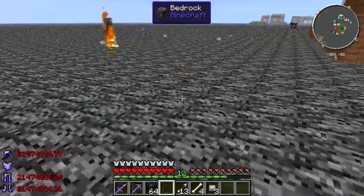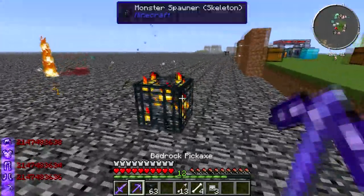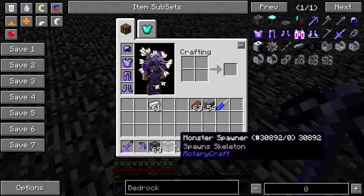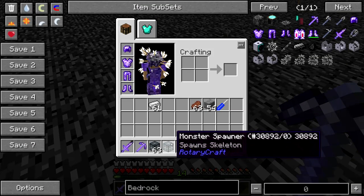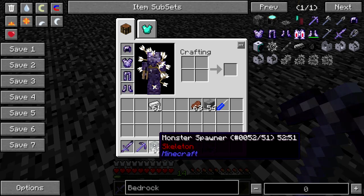Spawners. I like this about the bedrock pickaxe — I don't think it's too broken — but you can actually pick up spawners with it, and they stay what they were. Monster spawner skeleton. It turns from — well, it's Minecraft, Rotary Craft — so it allows you to move spawners and do stuff with it. I think that's cool.